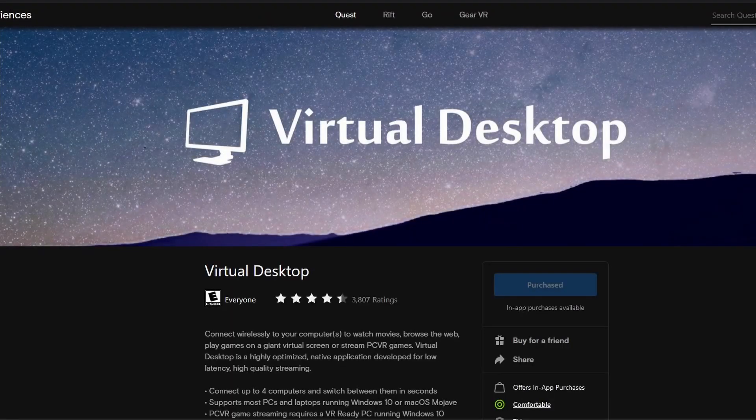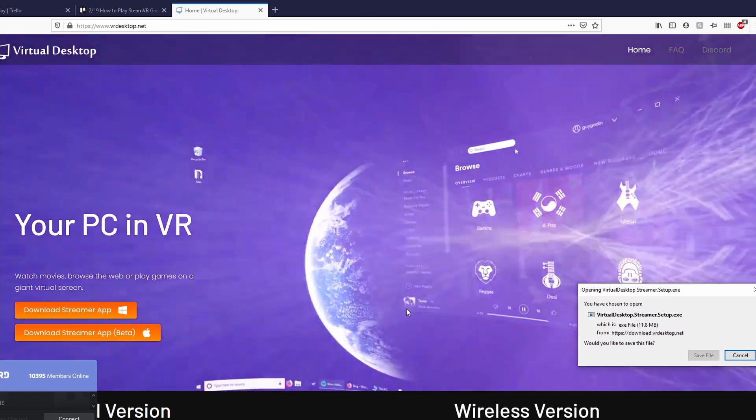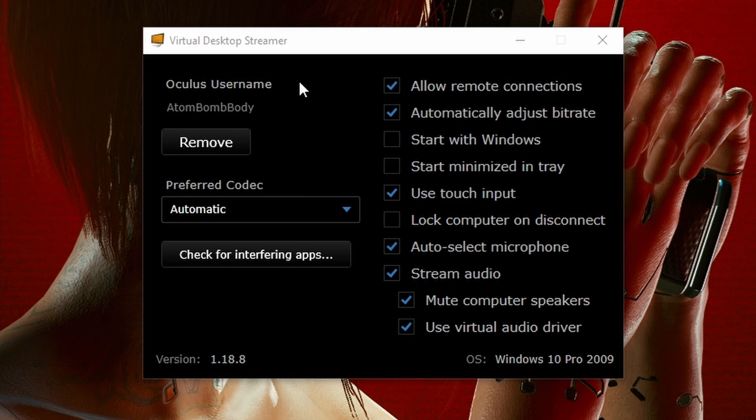First, you're going to want to purchase Virtual Desktop from the Quest store, currently going for $19.99. You're also going to need to download and install the Desktop Streamer app from VRDesktop.net and connect your Oculus username to it. You're going to need to have the Streamer app on your desktop open whenever you want to use Virtual Desktop, as this will be how it sees your computer from your Quest.